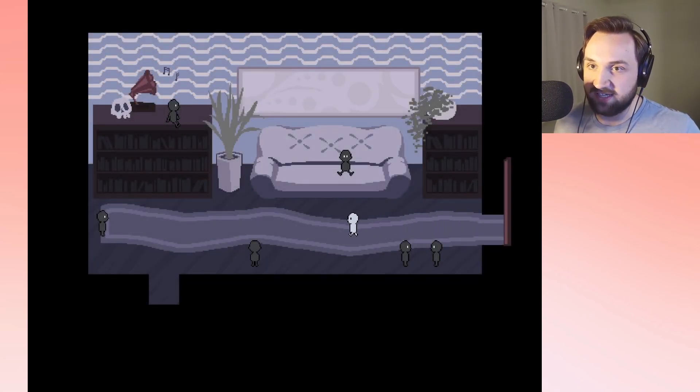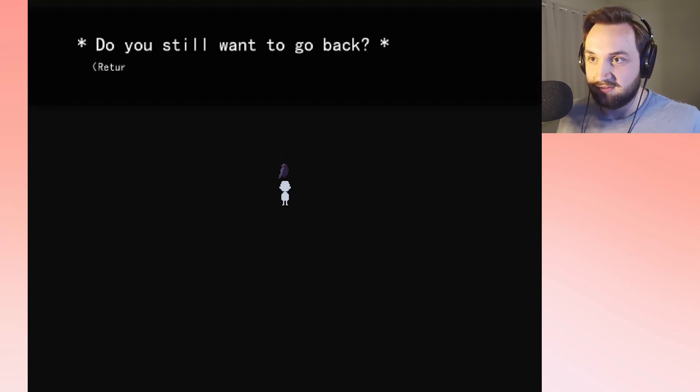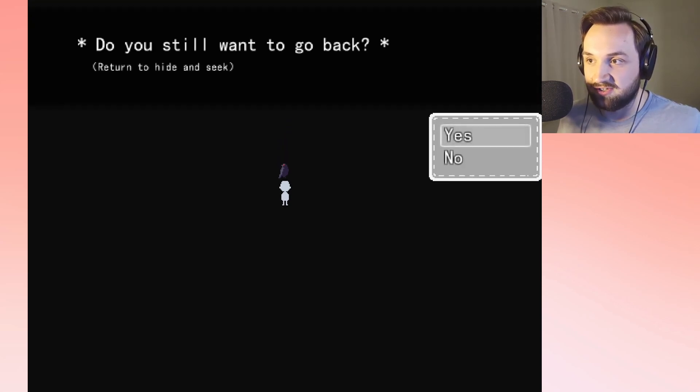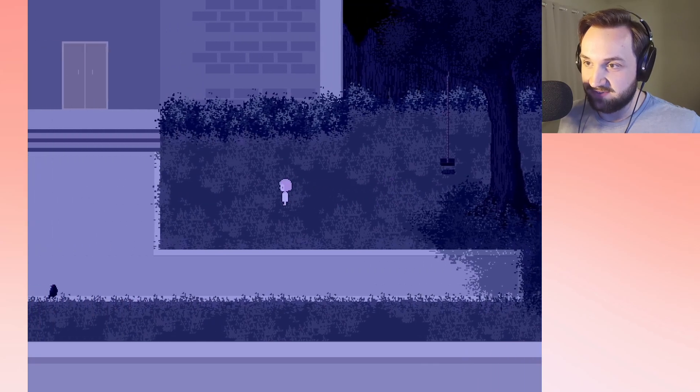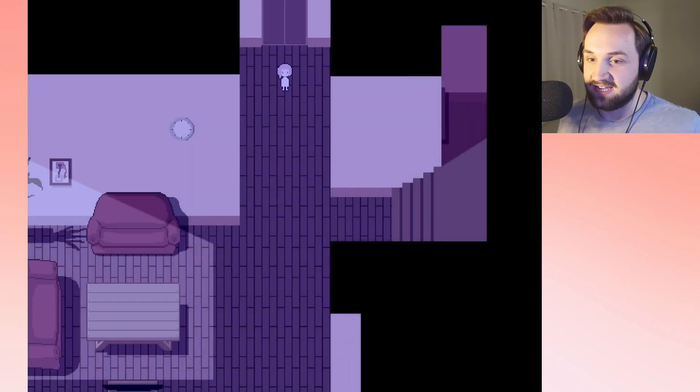It's been nice speaking with Yal. I'm gonna take my leave and continue exploring. Do you want to go back? Return to hide and seek? Yes, please — that way we can explore Mum's room as the girl and see what's within.